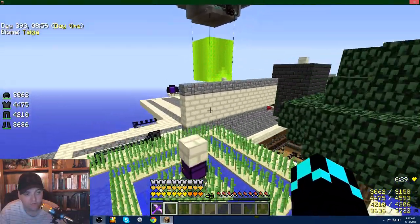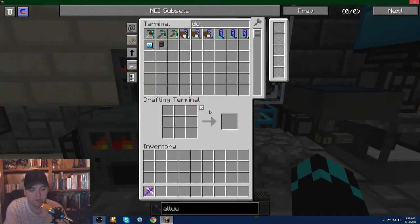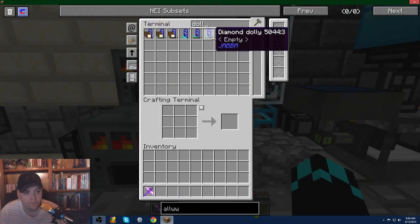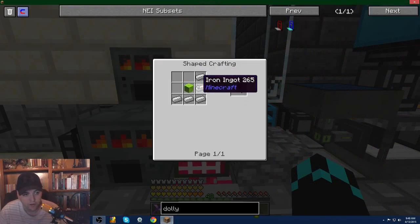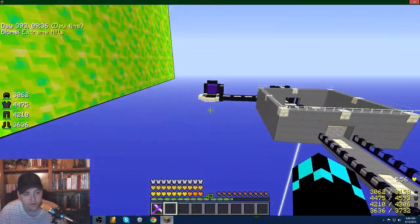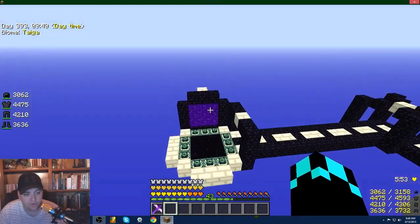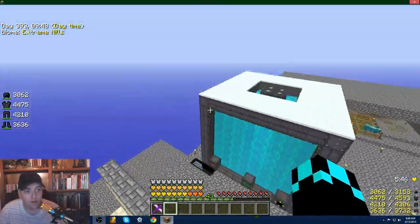I had five spawners for the goal, but you've got to make dollies to pick them up. Dollies are very simple — just search 'dolly.' Make your red dolly first: iron, wood, and three diamonds along the bottom. Turn that into a diamond dolly, and then once it's a diamond dolly you can go to the nether, find your blaze spawners, and bring them back one at a time. It does slow you down quite a bit — I think it cuts your speed in half.